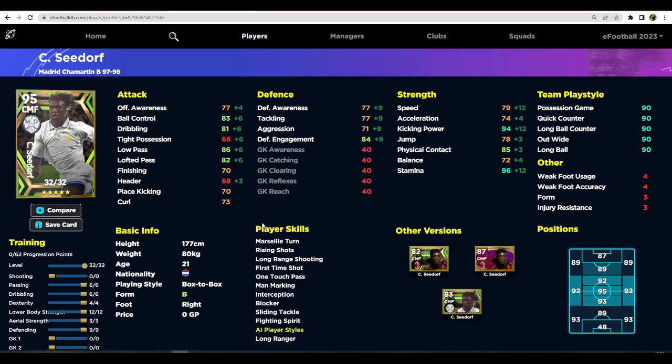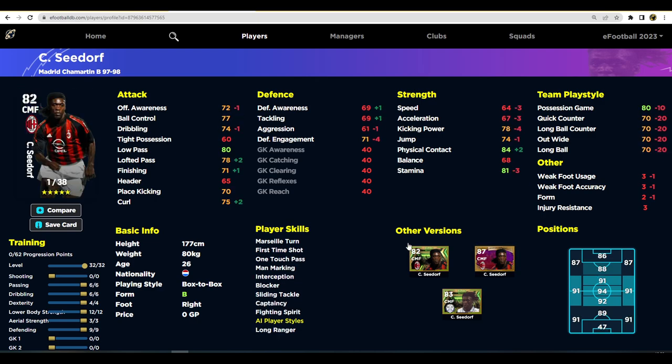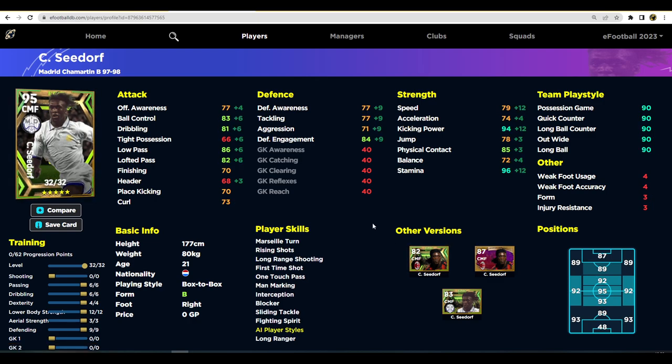His 79 speed and 74 acceleration are a little slow. Makelele will block more interceptions, but Seedorf has more about him dribbling and passing wise — they're different players. The other version of Seedorf released previously had 38 levels to go vs this one's 32, but this version has better defensive stats and defensive engagement, which makes a key difference. If you don't need him defensively, you could just give him two or three into defense instead of nine.